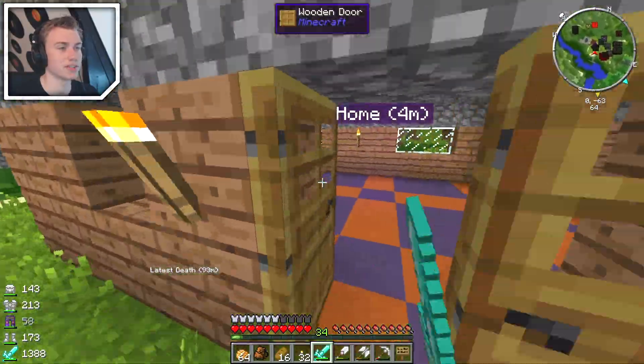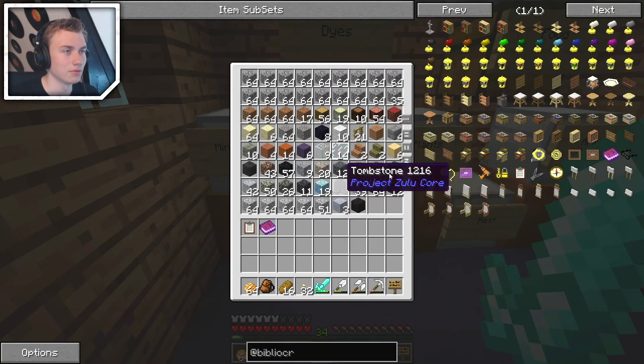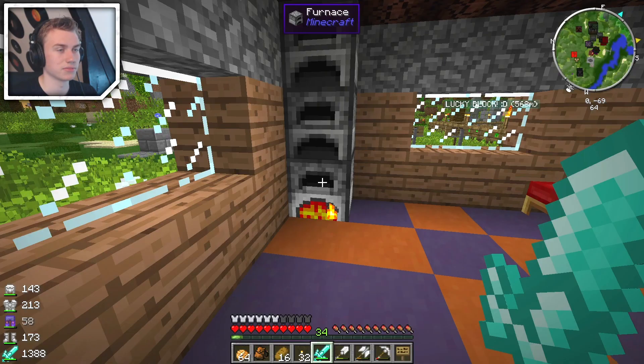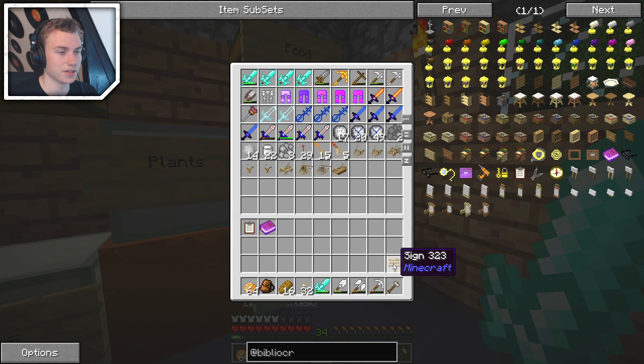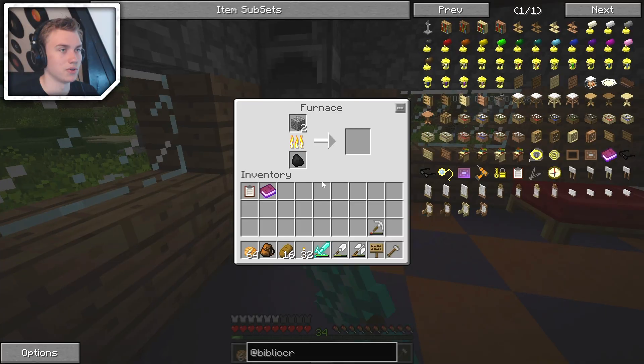Let me first grab a sign and the stone that we have, and then I will show you everything that we've done. I need to cook the stone again — I should actually make a big stack of that sometime, because I keep making it all over again every time. Let's take my hammer. I still got a sign, that's handy.